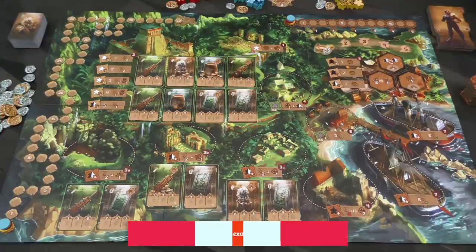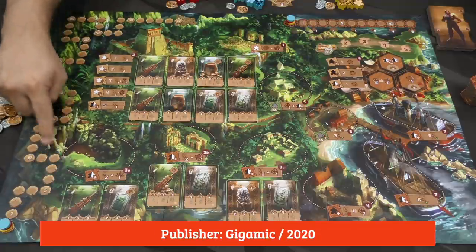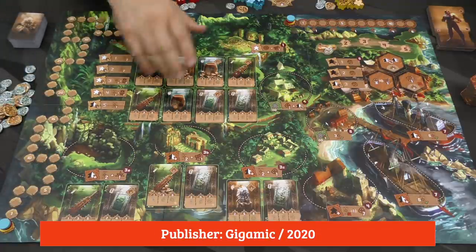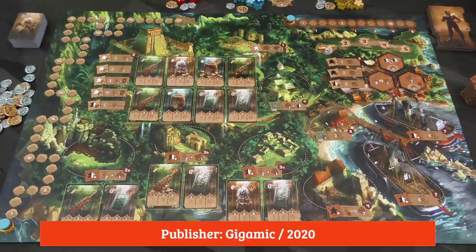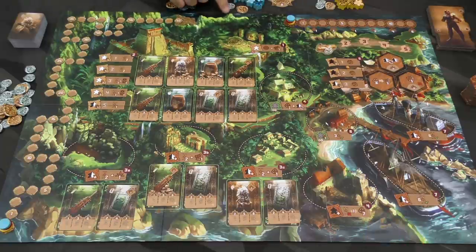The game's going to be played over five rounds, tracked right over here, and then at the end of those five rounds, whoever has the most victory points on this track is going to be the winner. During each of these rounds, the players go through four distinct phases. The first one, you're going to be rolling your meeples.